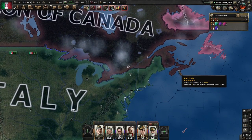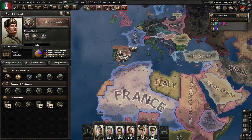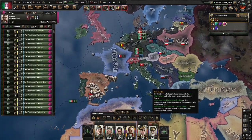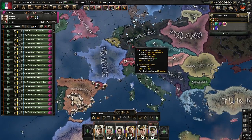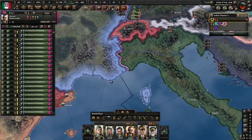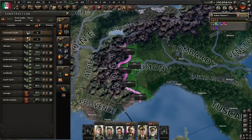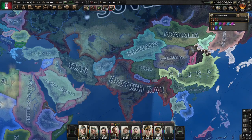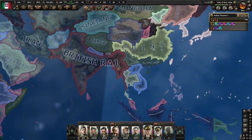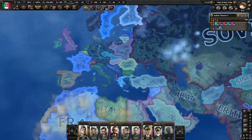We are also going to send quite a few units to the Dominion of Canada's border, because I do not want another situation where Canada becomes a major power — that was a nightmare I hope to only experience once. We are going to send one army just to deal with the French border, because France can't really push us, but the last thing we want is for France to wipe us out because we left the border undefended. Additionally, we have built some forts there via Focus. It's December 31st, and it is time for our next justification, which will be on British Malaya — 140 days.